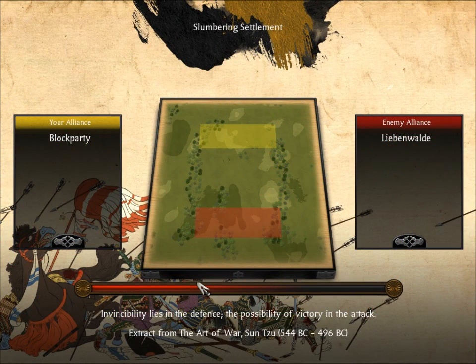Hello guys. Prince of Masodon here doing a commentary video for an online multiplayer battle for Shogun 2 Total War. This is the Slumbering Settlement and my opponent is Liebman Volta. We will see the kind of armies we're using — both are extremely different. The armies are much bigger now because I have reached rank 3 or 4 or something.